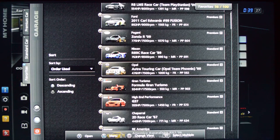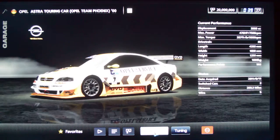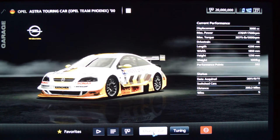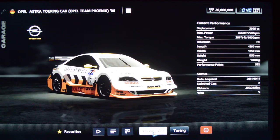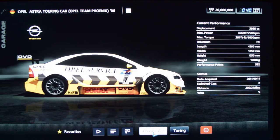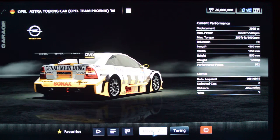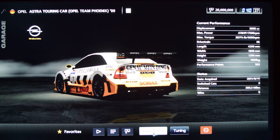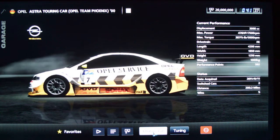Next we have the Opel Astra touring car. There are a bunch of DTM cars in here that I really enjoy. I've said in videos before how much I love these cars — ever since I started driving this particular car in Gran Turismo 3, which was the first game I started playing. You immediately notice the car is very planted and very agile. You just turn the wheel and it goes where you want. The amount of horsepower is high but not so much that it's difficult to handle — upwards of almost 500 horsepower for a car with this much handling is just really fun. You can just throw it around a lot and have a good time.